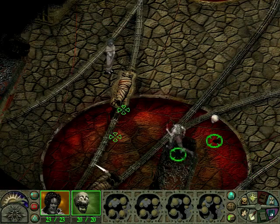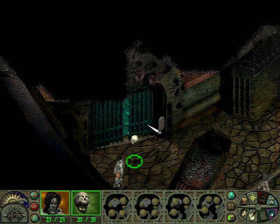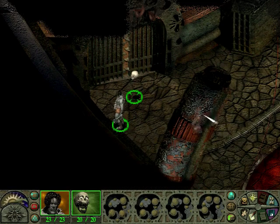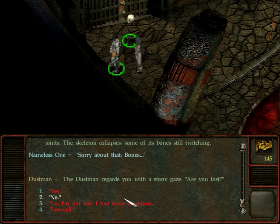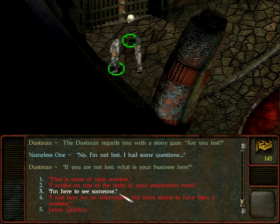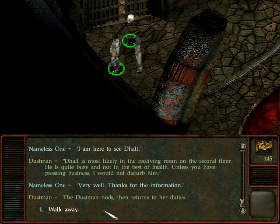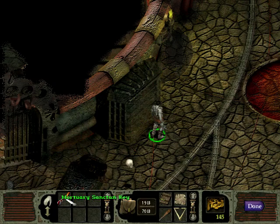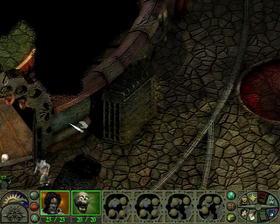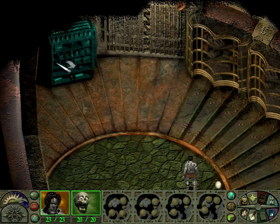Let's continue. A dustman tells us to hold - I say hold yourself. I need a key. I try various approaches: asking questions, saying I'm here to see Dahl. He tells me to leave him in peace. Isn't that the mortuary sanctum key? Would it open this one? Yes.